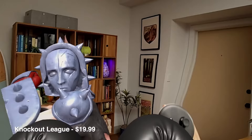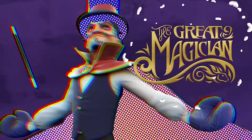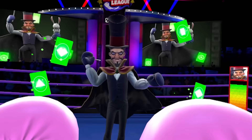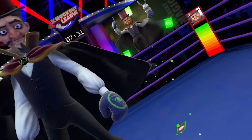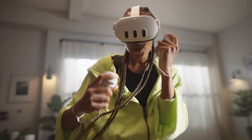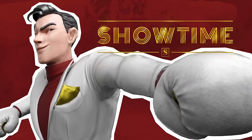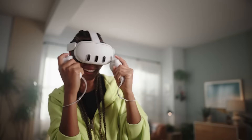Knockout League is $19.99 and allows you to box in mixed reality. It's a more cartoony, arcade-style boxing game — not realistic, but still cool to box in mixed reality. The safety benefit is that you can see people around you so you won't accidentally hit someone walking by. It's got some pretty cool VR elements as well.